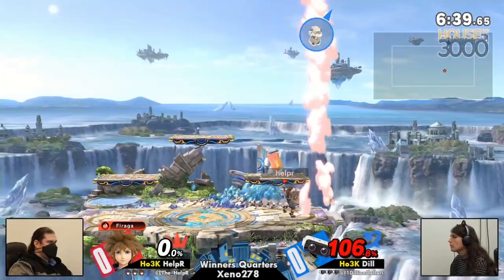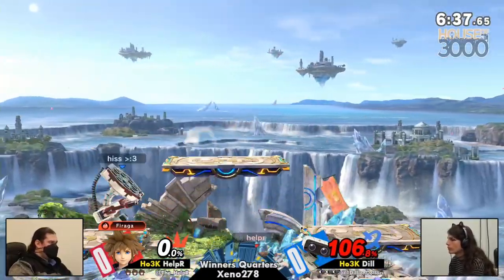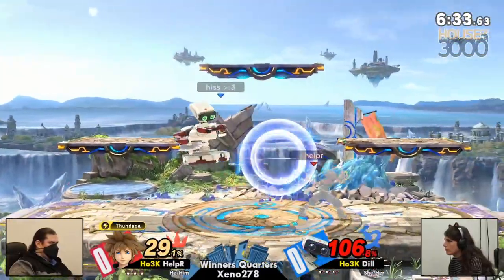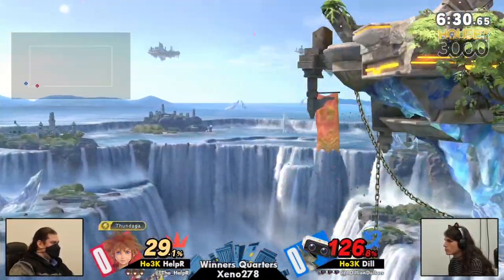Blazaga from the ledge already. Helper has yet to be hit. 106 with this anti-air. This is way more aggressive than I'm used to seeing Helper start out these sets with. And the counter, too. Helper playing hot today.